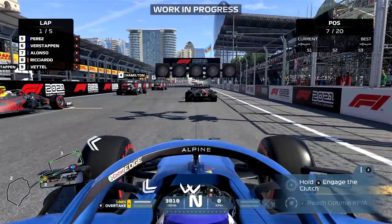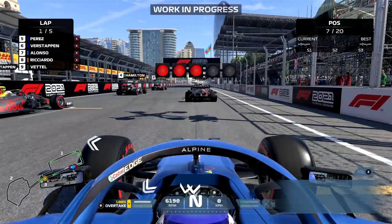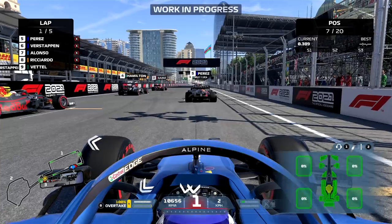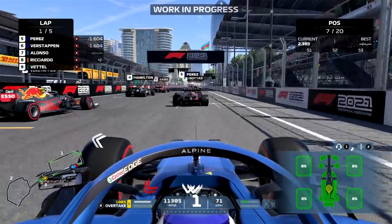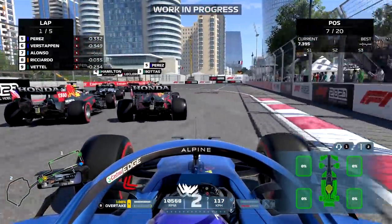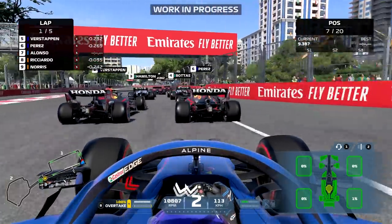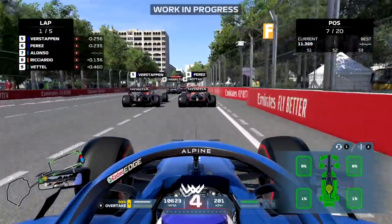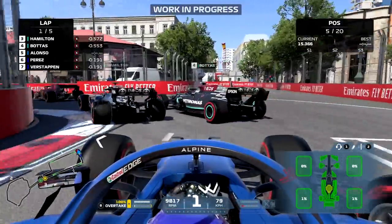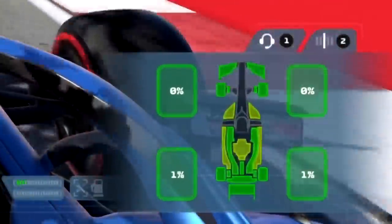As you can see, the graphics look stunning — that was my first impression. They've got a more realistic color palette now. For this race in particular, as you see in the bottom right corner, we're going to be trying to cause as much damage as possible, which is not something I usually try to do. I've been given free rein on crashing into as many people as possible, and I will see how the car reacts to receiving that damage.